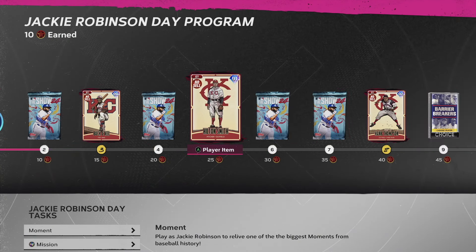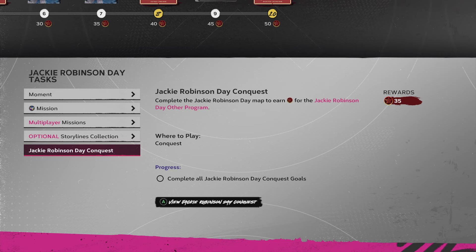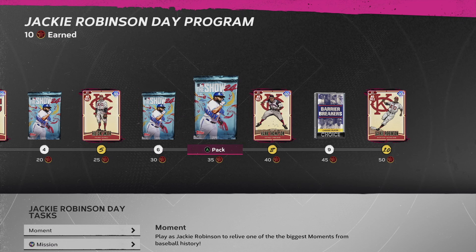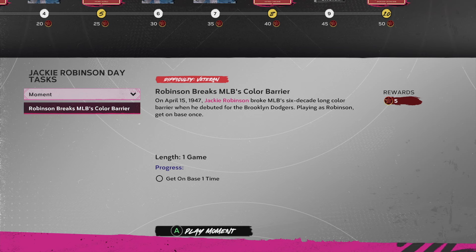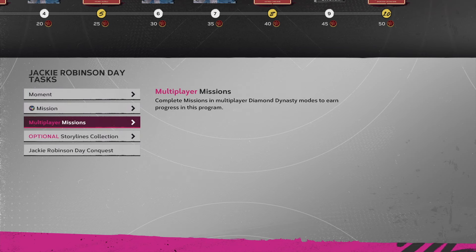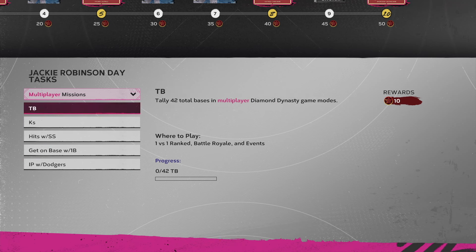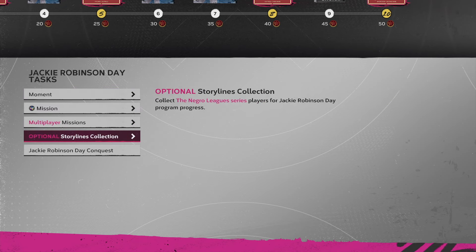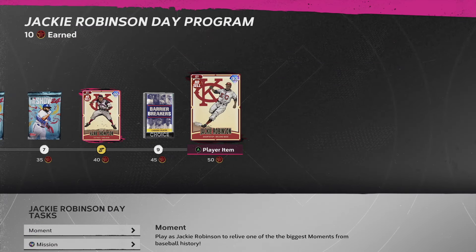Here's how you get him - there's a timeline where you get experience points, these little stars. The easiest one is the conquest, it's 35 XP just for doing that. Doing the conquest gets you almost all the way there, you only need 15 more. You can do this moment - get on base once - that's another 5 XP, super easy. So you're only going to need 10 more after the conquest and the moment. You can play these multiplayer missions - you do have to play ranked, or a Battle Royale or event. Just play like two games of ranked and that's pretty much it.